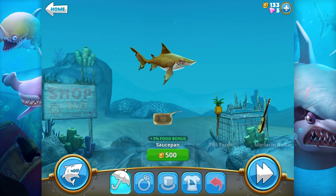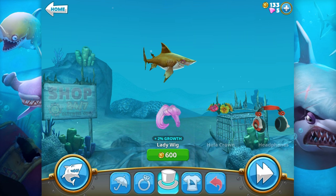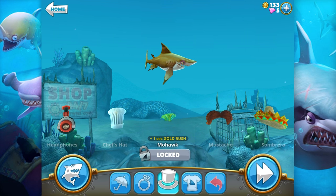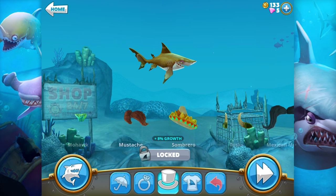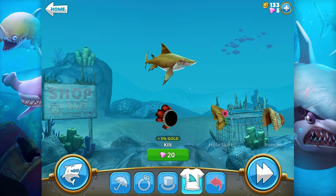Guys, those of you who are really familiar with this game — if you know some really good things I should be saving for, definitely let me know. Safety pin — 10% survival bonus. That's cool. Lady wig — plus 2% growth. Hula crown, headphones, a mohawk, guys! Are you kidding me? This game is crazy!